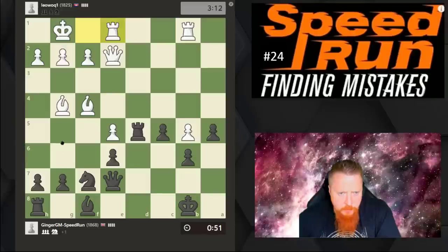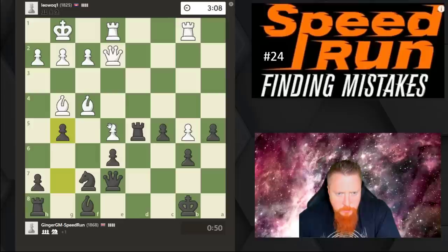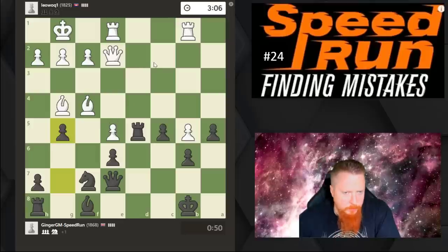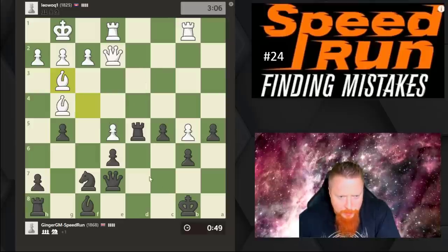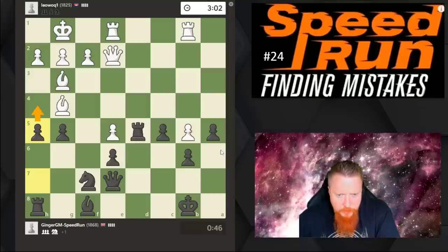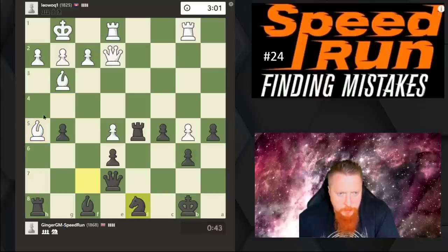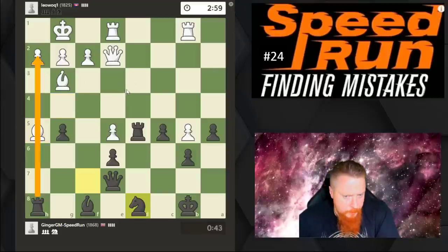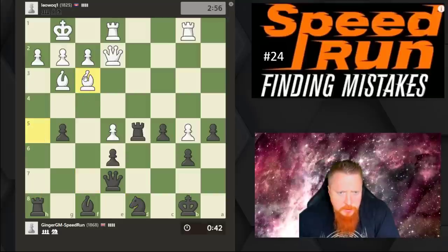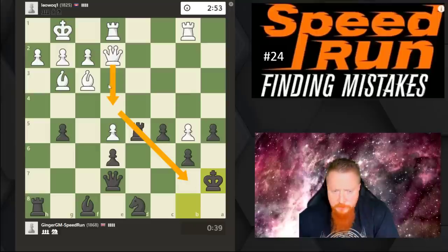We'll have to look at this afterwards and see where I went wrong because clearly this game has not gone my way at all. I'm obviously going to keep fighting. Let's try to create some counterplay on this side of the board. He's simply taking it. I was hoping the open h-file might help me but I honestly can't see how it does too much. I'm going to allow him to take that one because I don't want his queen to come in. I've got 39 seconds.